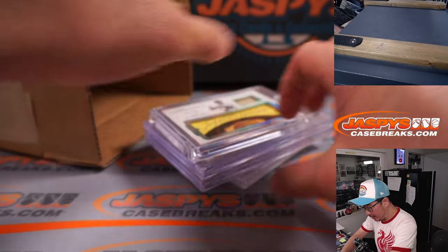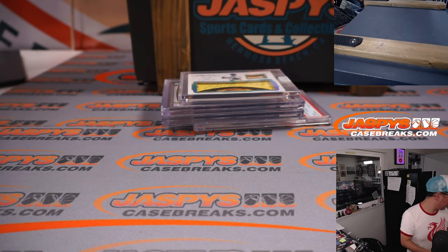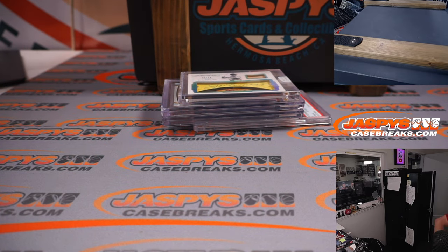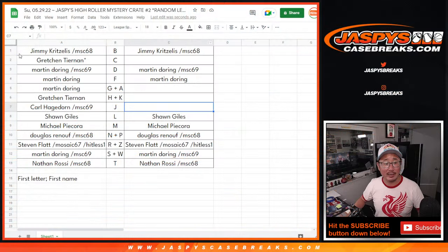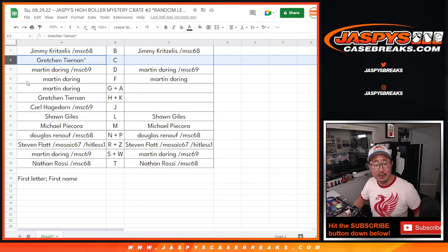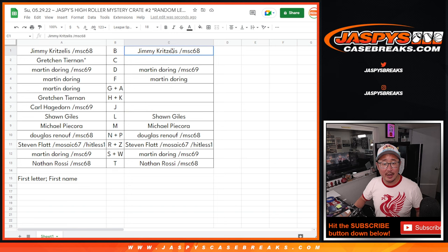There you go boys and girls — we'll do a quick recap. I know it's only four cards, but we'll do a recap after I give away that hit list spot. Let's flip back to the list. We had the Chris, the Giannis, the Hank, and the Joe — so we took their names out right here. Let's gather these hit list names.